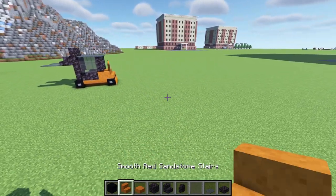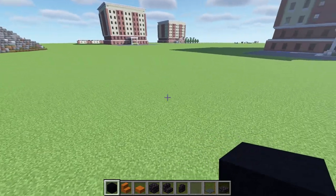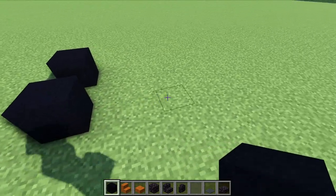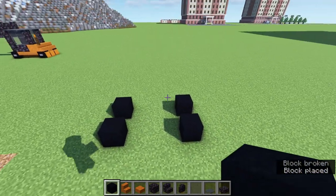So without further ado let's get started on this build. Start by finding where you want to build it and place your front wheels one block apart from each other, just like that. Then leave a three block gap going towards the back and do the same thing in the back.